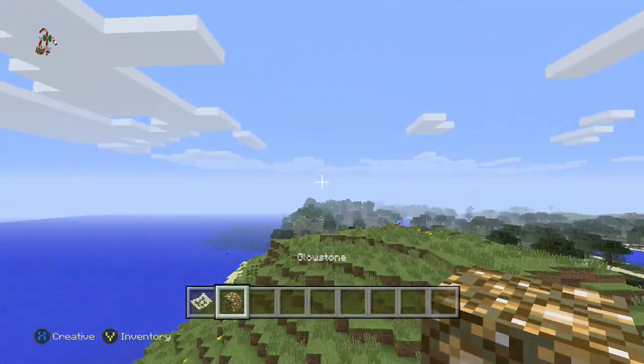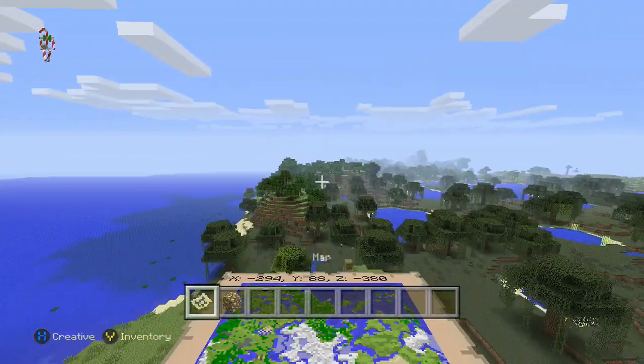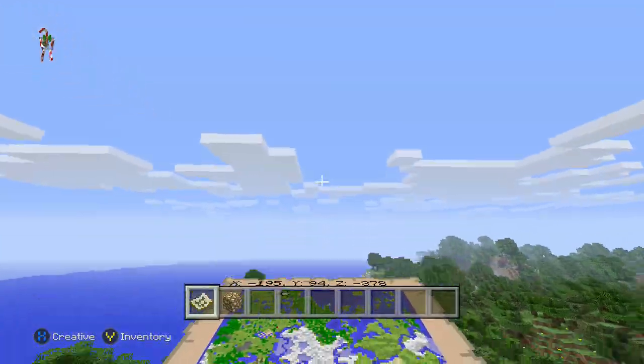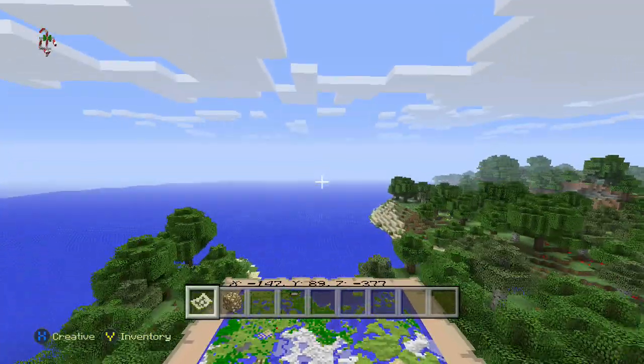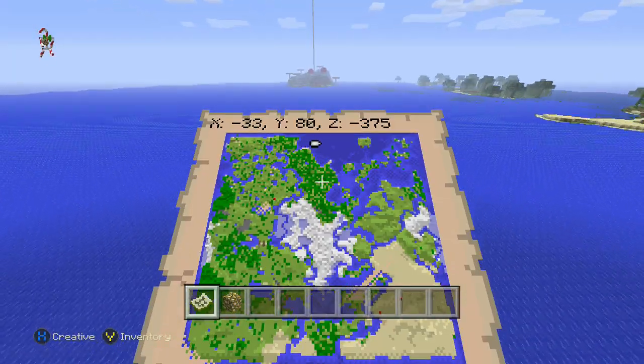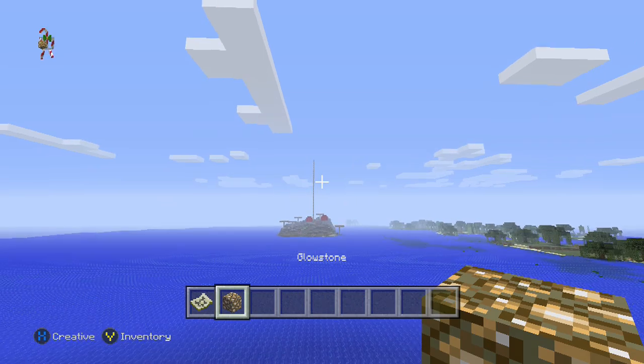Let's see where we go from here. I always like including the mushroom island if there is one, just because it's something cool and different. I really do like those — it's a nice place to put your house.